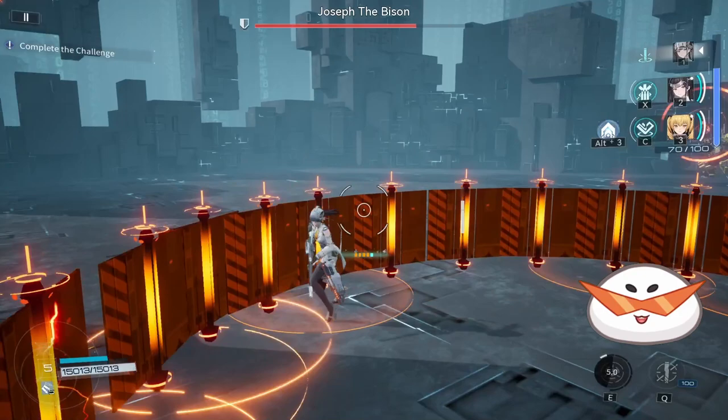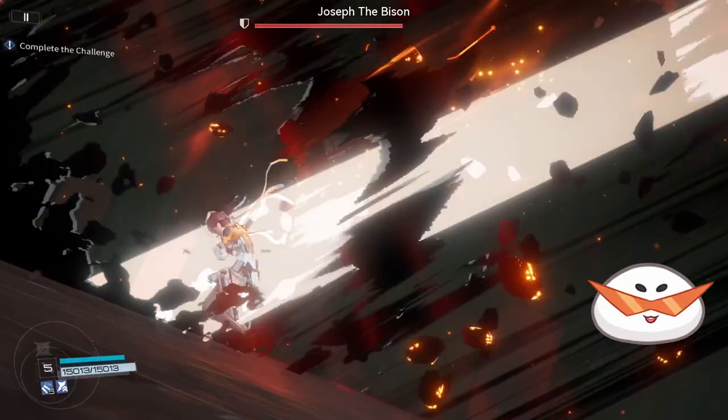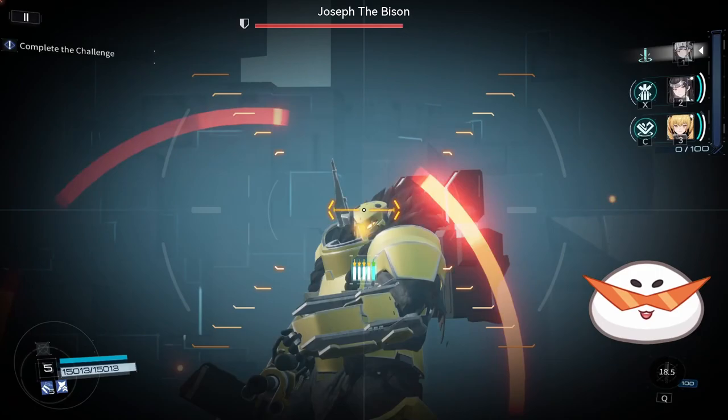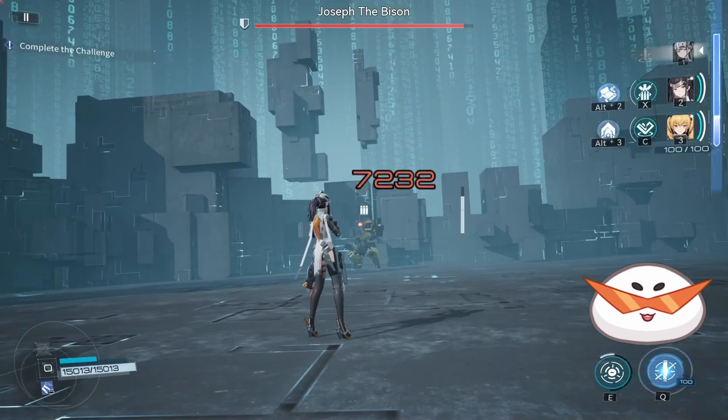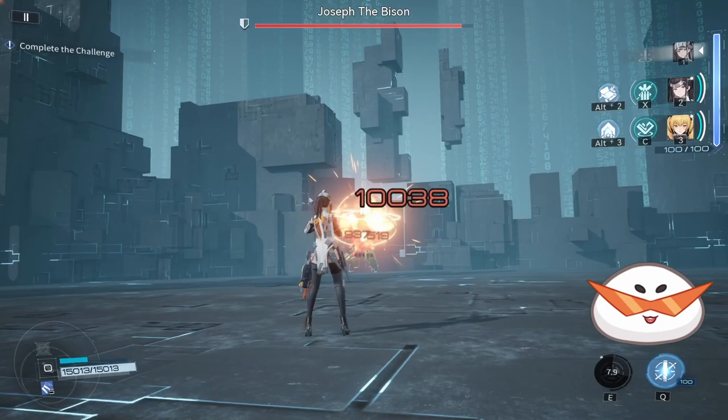You can also run to one side then dodge to get out before it lands, but sometimes this will not work. For the second attack, the boss will aim at the air and shoot three spreading shells — just run toward one direction and it will not hit you. The third attack is a very slow charged shot; if you have enough distance from the boss you can just keep running, but to be safe I sometimes dodge as well. For phase 1, the boss will usually face you with his shoulder, but his head hitbox extends pretty far up, so aim slightly higher to hit the weak point.